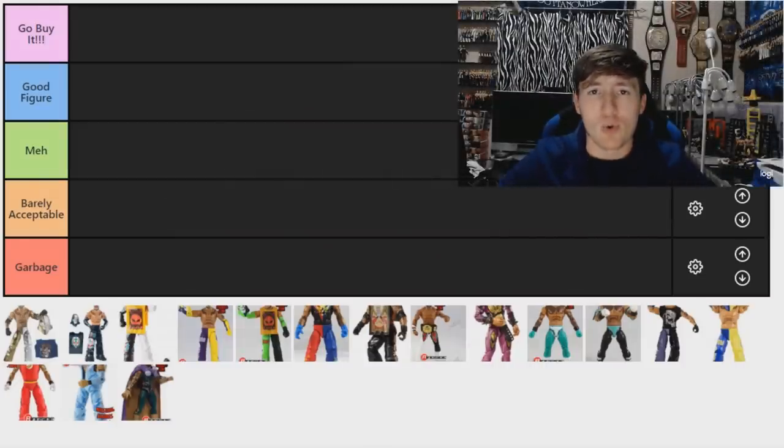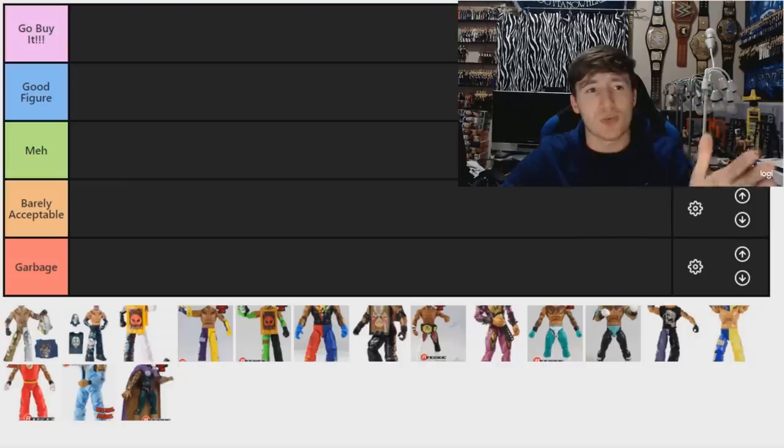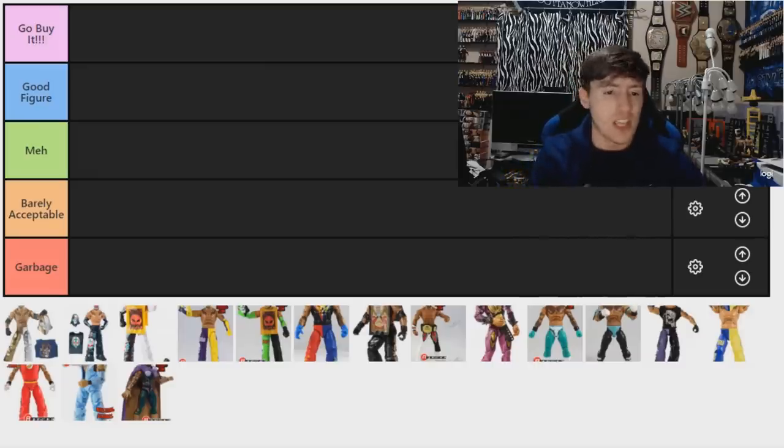Welcome to another ranked video on tierlist.com. Today we are ranking the greatest masked wrestler of all time — Ray Mysterio, 619. He's had a lot of Elite figures over the years. He was in WWE, then he left and we went about 30 series without a Ray Mysterio figure. He came back and they started putting them out again like he never left, and I think it's fantastic.